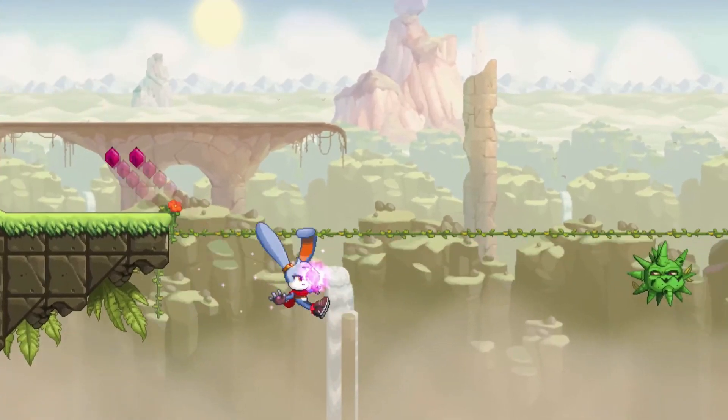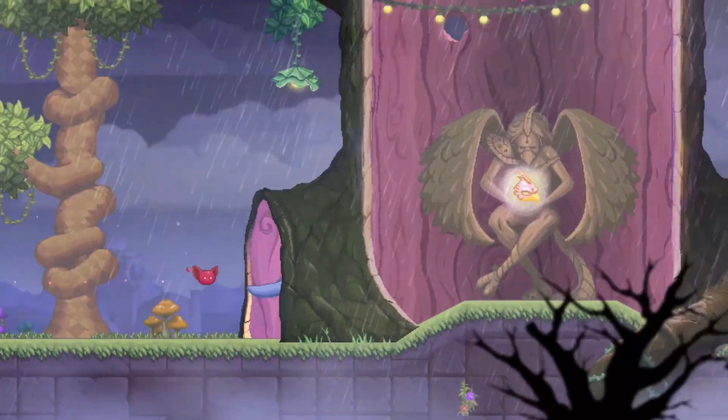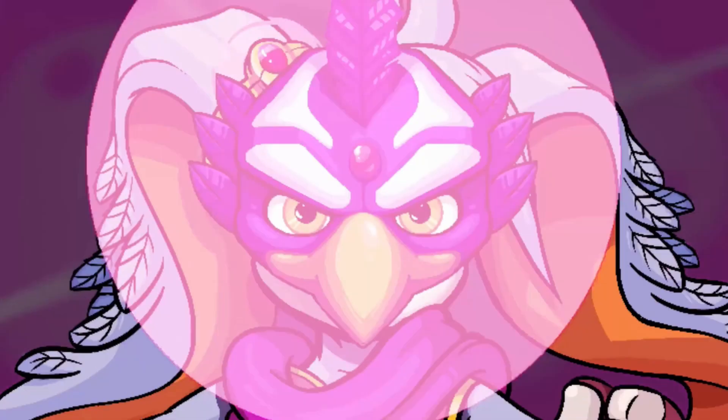How about some classic platforming with Keys and the Wild Masks? This game will arrive on the Stadia store March 25th and will be priced at $30. Get set for old school level design, fluid animation and gorgeous visuals.